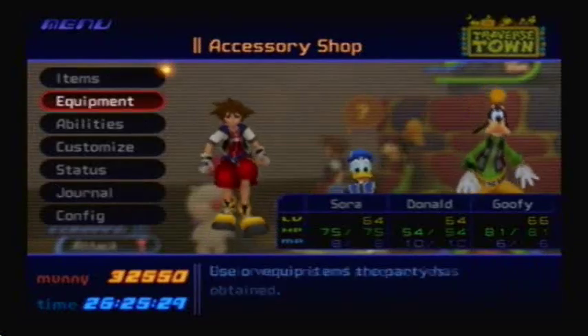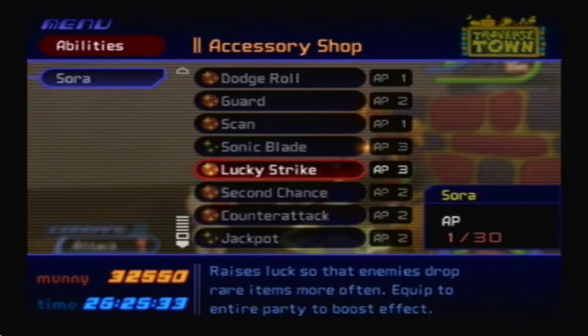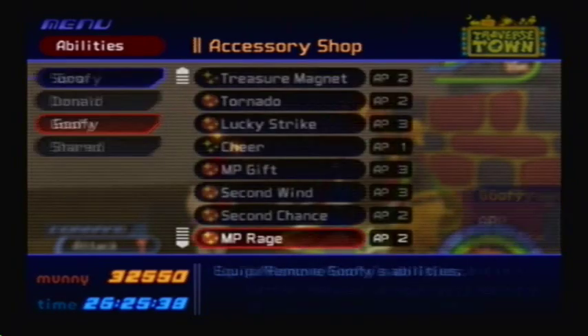Hey guys, welcome back. We're finally embarking on our quest for Ultima Weapon. First we're going to get a bunch of Synthesis Items, and to do so you'll need Lucky Strike for all three of your characters.